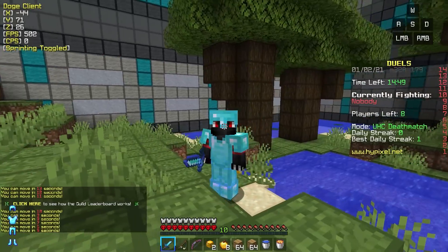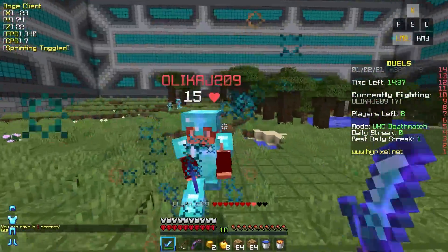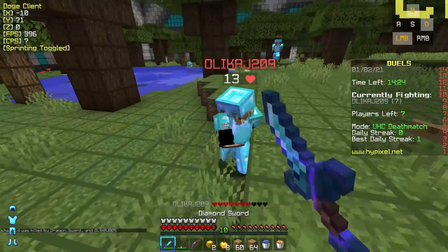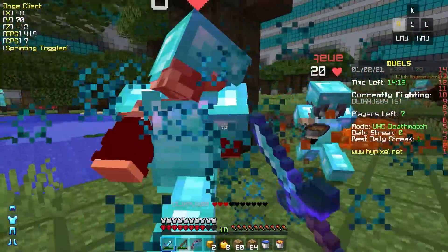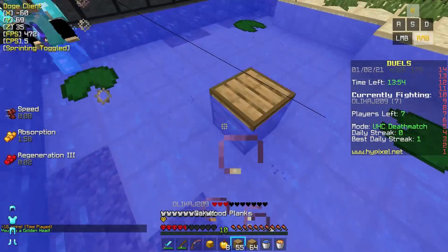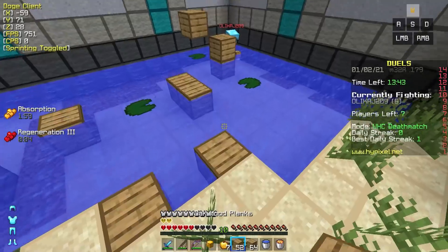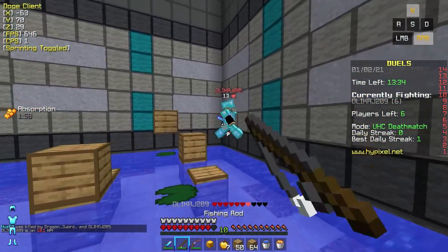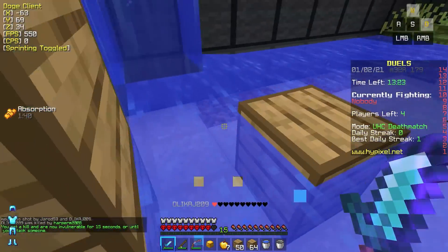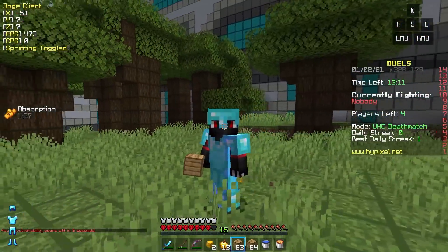I did not expect to be making this video so fast, but you guys went crazy for the Doge client. Today we are releasing the Doge client and I'm going to be showing you how overpowered it is on Hypixel, how to install it, and how to access all of the mods. I wanted to start 2021 by giving something back to you guys. I know 2020 was very difficult for some of you, and I really hope we all have a better year. About a week ago, I paid a developer from Fiverr to create this custom Minecraft client — the Doge client. The name is actually really fitting around my channel name, SuchSpeed, which I created based off of the Doge meme — the Shiba meme, the SuchWow, MuchWow dog. That's also the origin of this client's name.